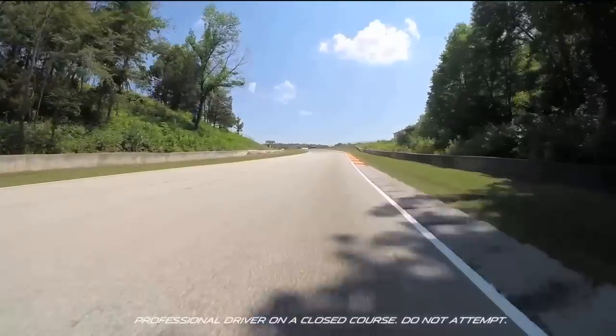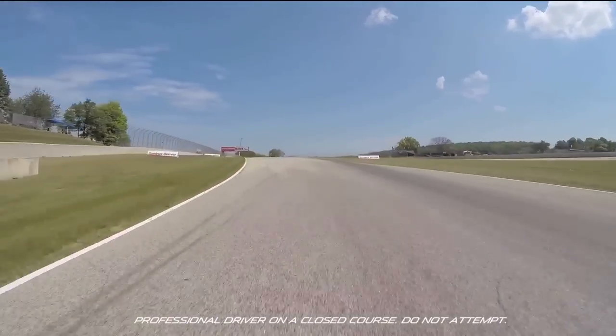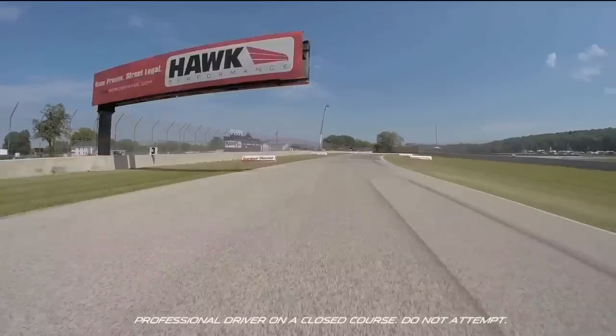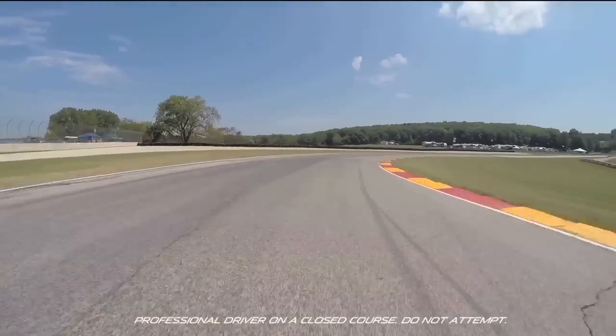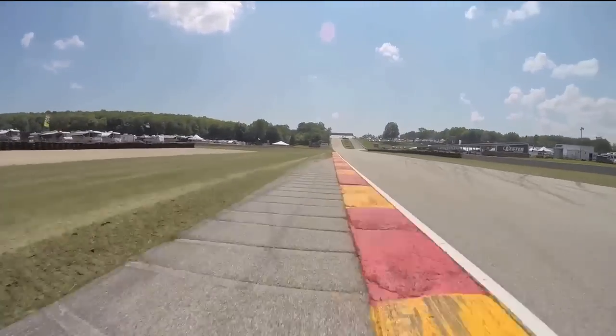Another blind corner — very fun — this is flat out for us in our Mazda prototype, up over the inside, and use all of the track and then some more out here, before leading to the final corner that leads onto the front straightaway. You need to get a good exit, and then onto the front straightaway, again using all of the road and then some more.